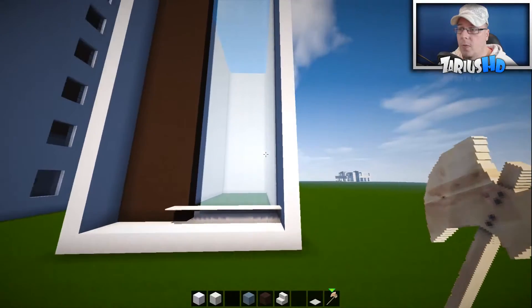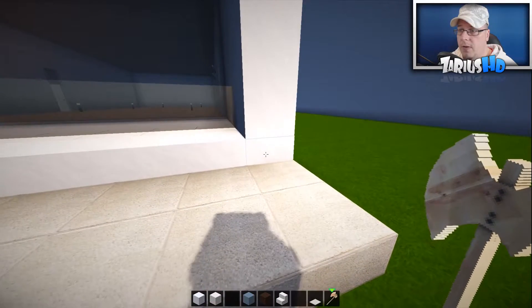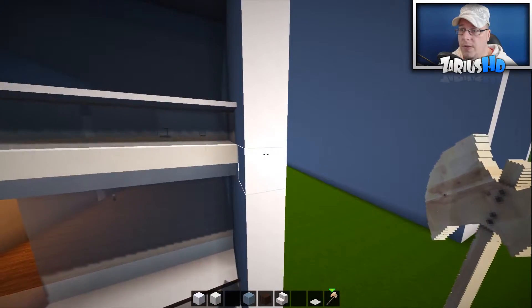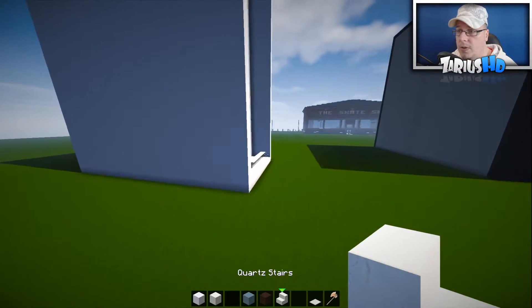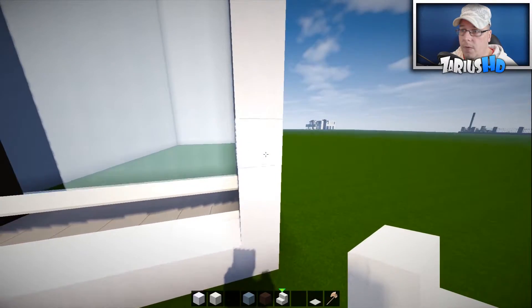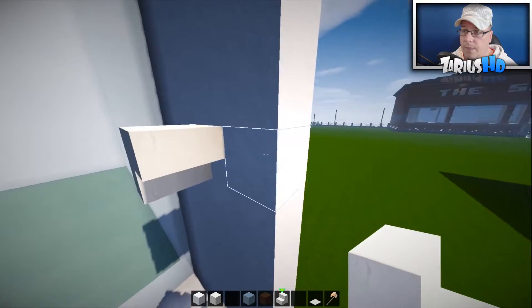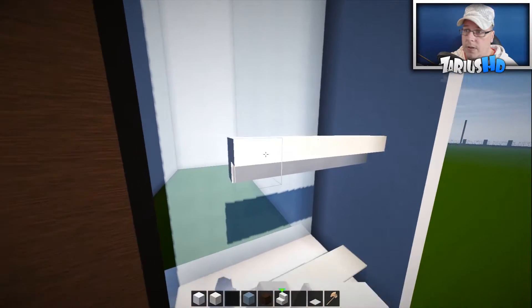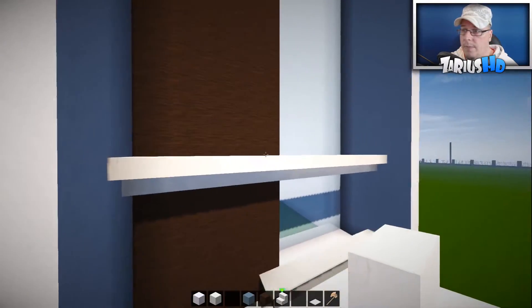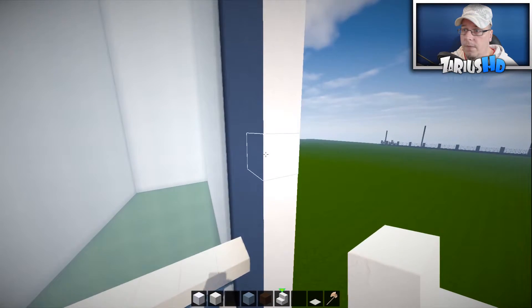Now we need to come up by six blocks. From the ground level — one, two, three, four, five, six — on the seventh block, grab your quartz stairs. On the seventh block, come into the first block and run that right across to the other side; that gives it a nice barrier.